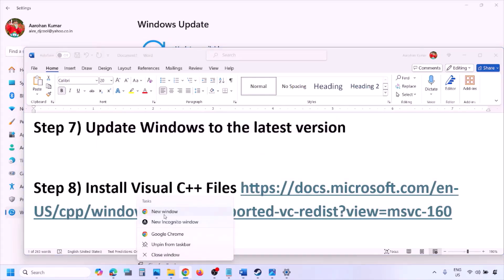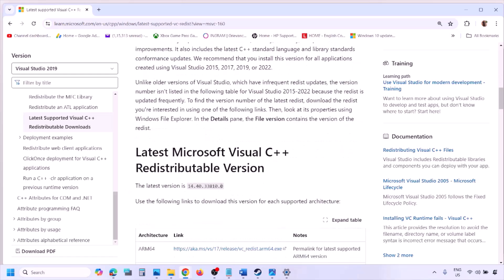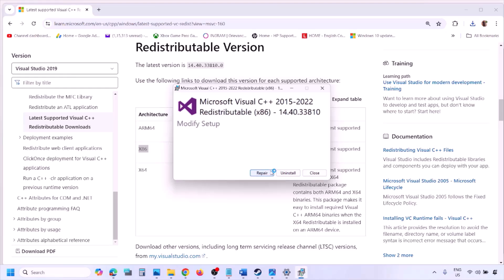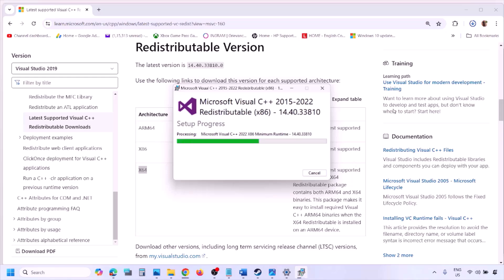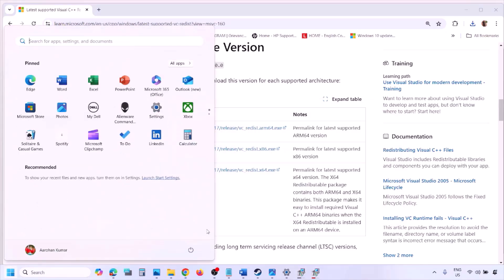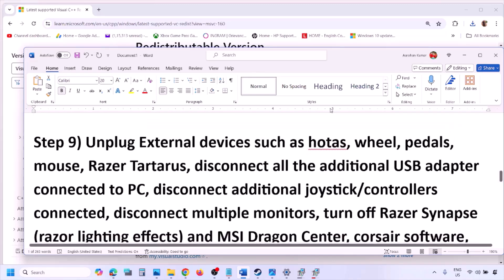Copy the link provided in the video description and open it in a browser — it will take you to the Microsoft website where you can find Visual Studio 2015, 2017, 2019, and 2022 redistributables. Download and run both the x86 and x64 versions. If you see a Repair option click Repair; if you see Install click Install. Once both are installed, restart your computer — restart is a must — then launch the game and check.